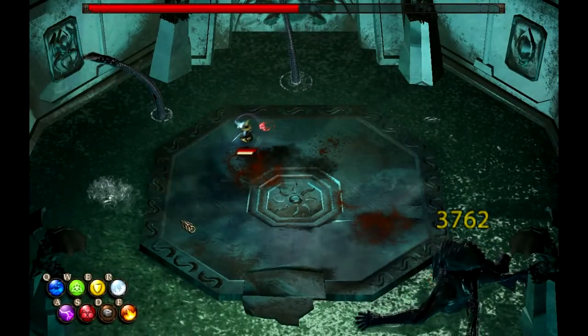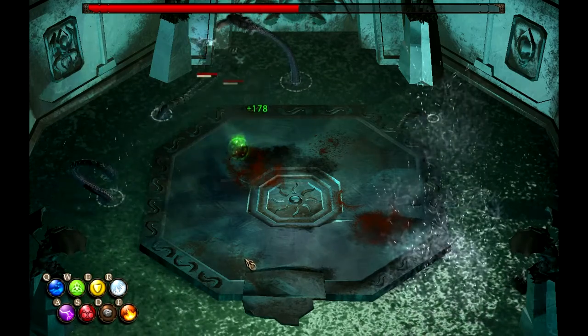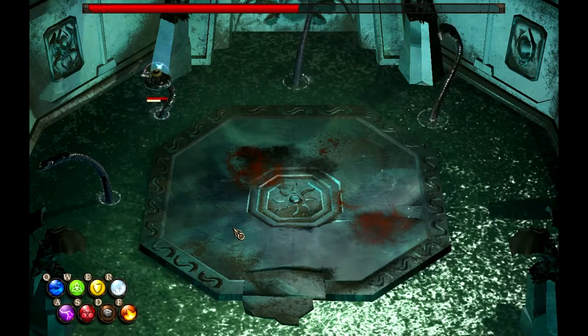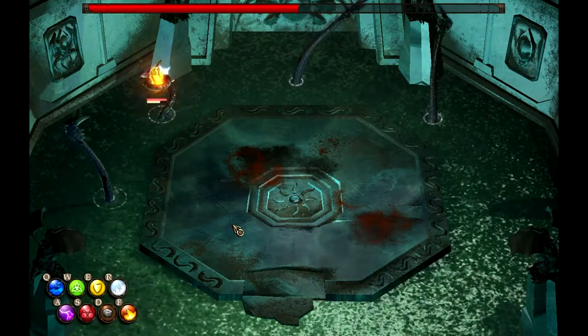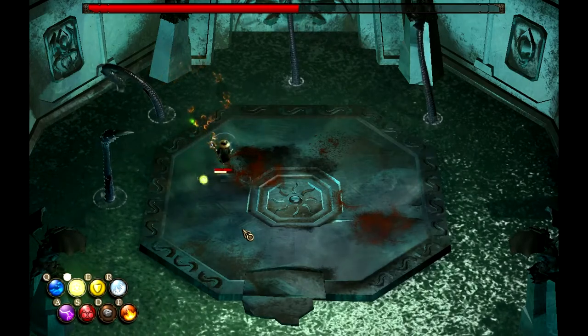The tentacle's first attack is a grab, which is telegraphed by the tentacle reaching backwards and to the side. If this grabs you it will deal 150 damage every second until you free yourself by setting fire to yourself. This is the most dangerous attack the tentacle has.